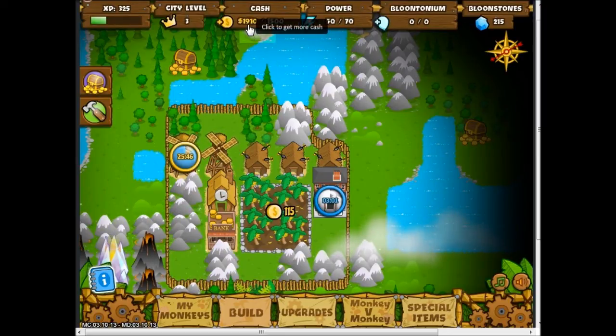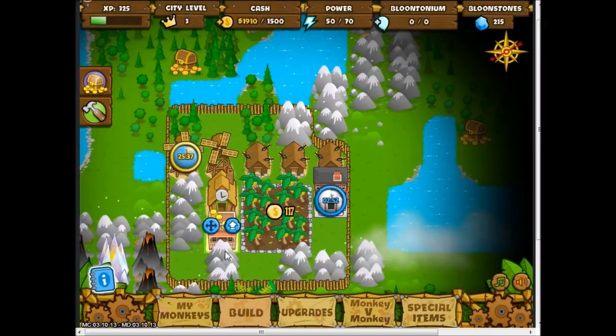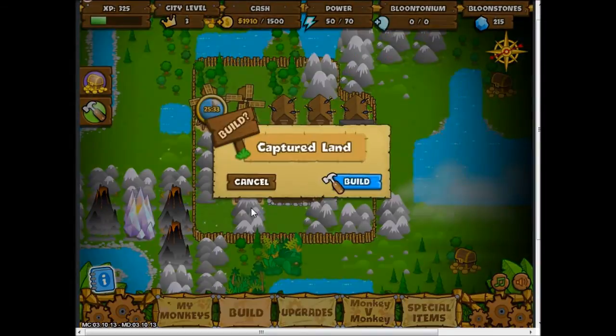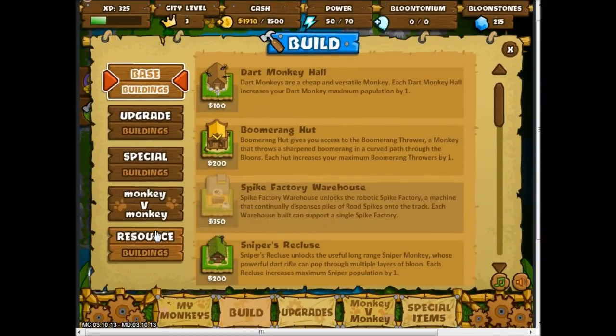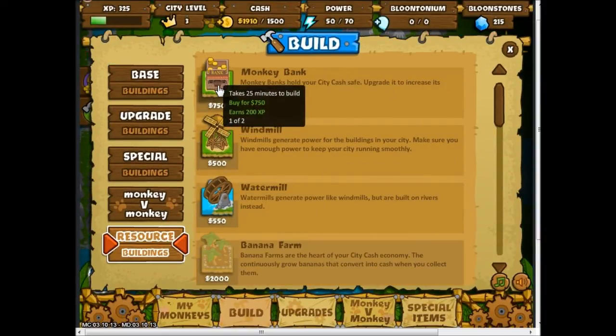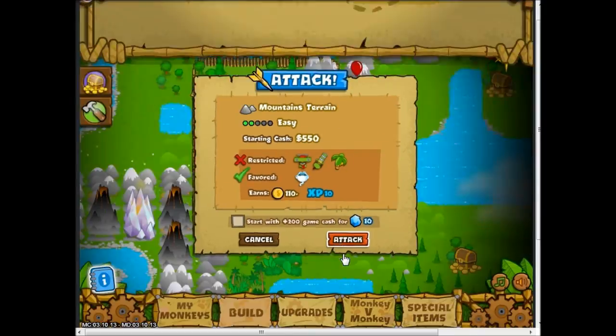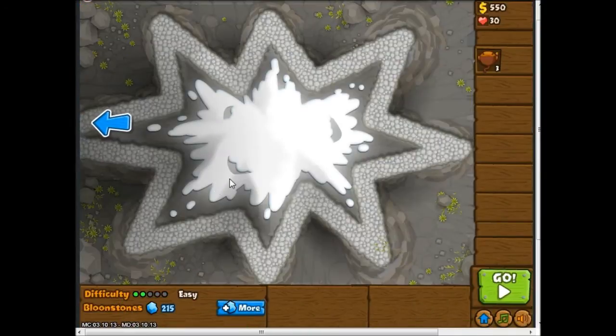I've got $1,910 and I can only carry $1,500, so I'm going to build another bank — monkey bank, I can hold two, and it only takes 25 minutes. I guess I should just take the final piece of land to even out my city, so I've got 16 pieces of land, four by four.